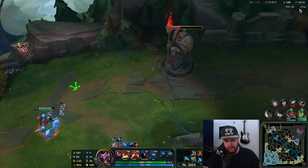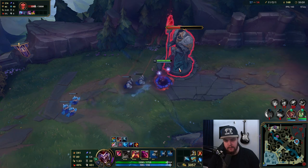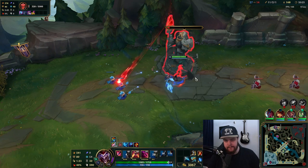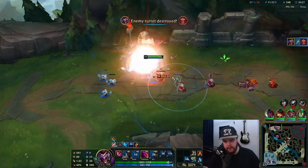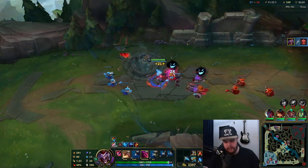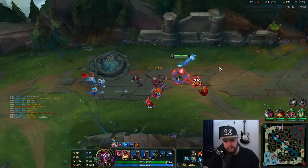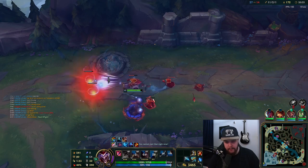I'll get the top turret here because it's pretty much free and it's a bit of gold for me right now. Two minutes on a dragon which is something I do want to play for as well. I think I should have enough money for my Infinity Edge after this which is going to make me extremely strong. Oh, don't get hit by that — that could kill me.